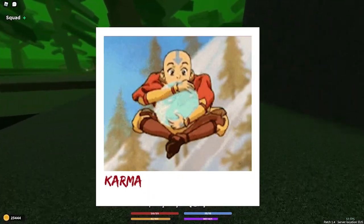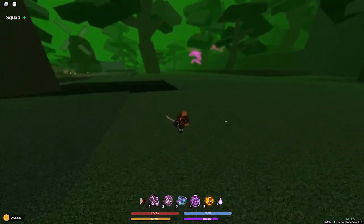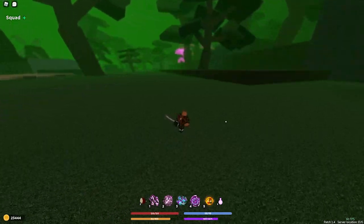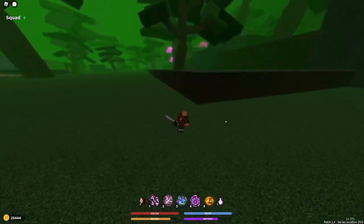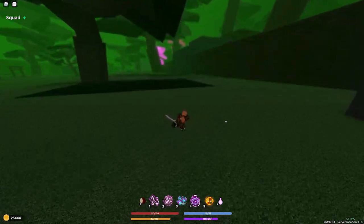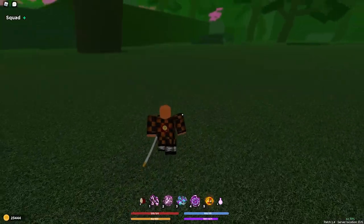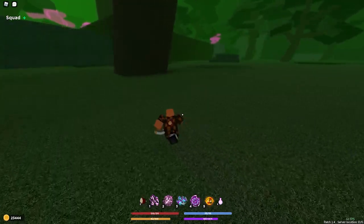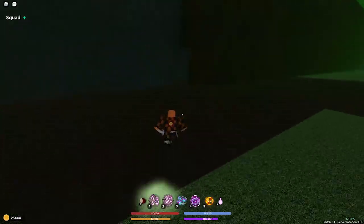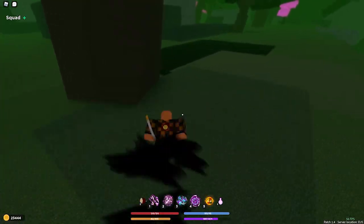Insect Breathing has been released in the 1.4 patch update, and I just have to say it is so good. It's a combination of flame and mist breathing. It only has four moves — I'm not sure if it has a last-move like Rengoku or Toki. I'm a Kamado so I have the flame/sun breathing thing.